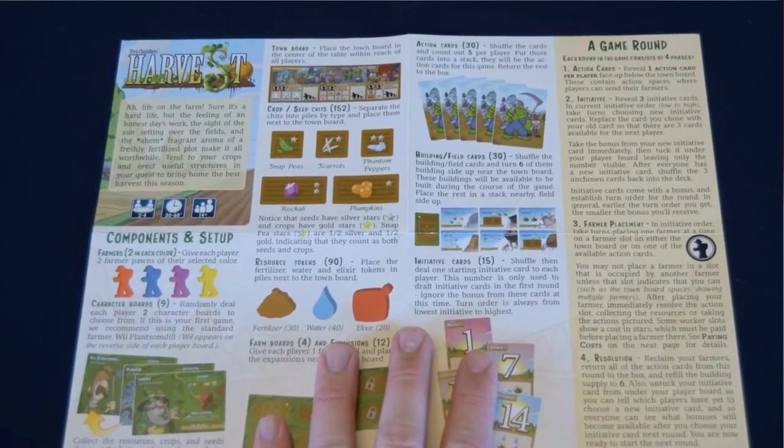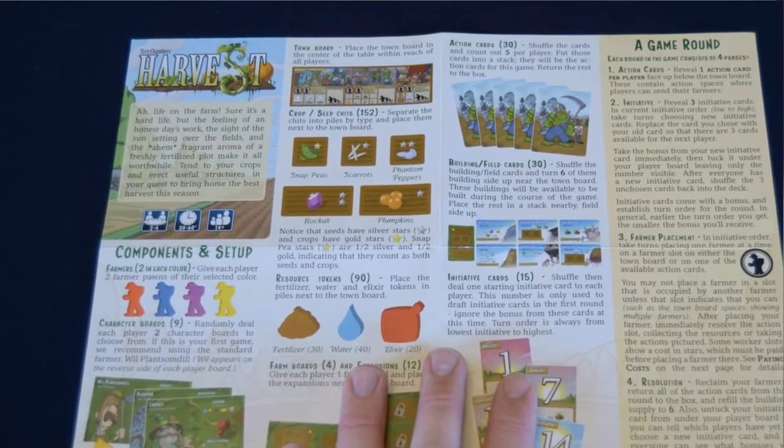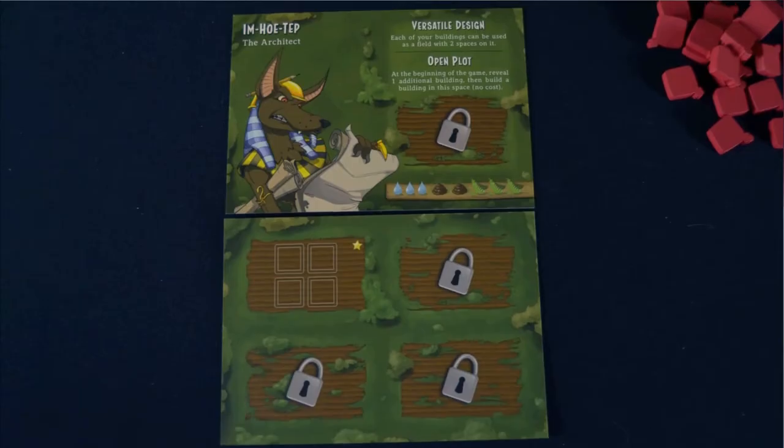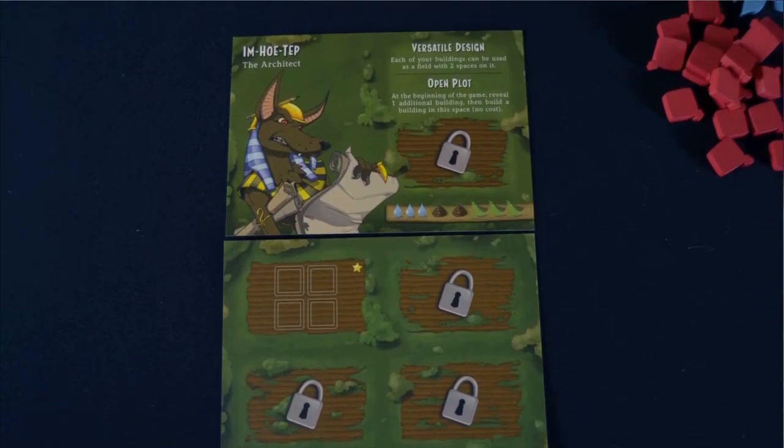Add on top of that just how simple the game rules are. The rules themselves are printed on essentially a double-sided piece of paper that's smaller than standard printer paper. It offers the best mixture of components, mechanics, and theme that a game in this time frame and complexity has offered me yet.